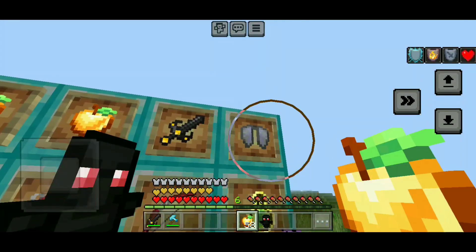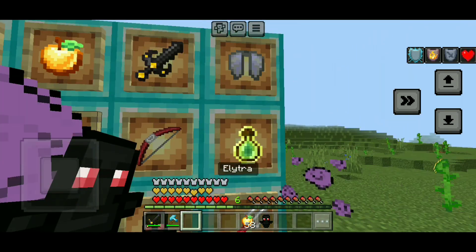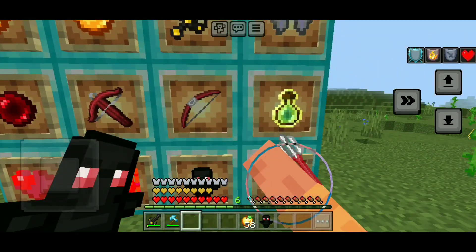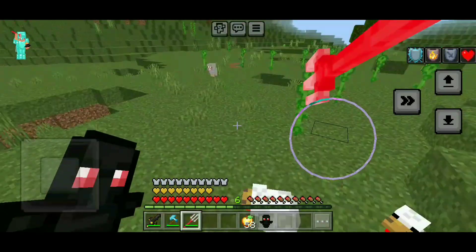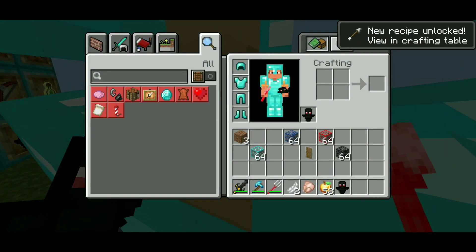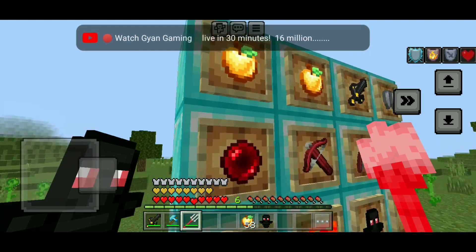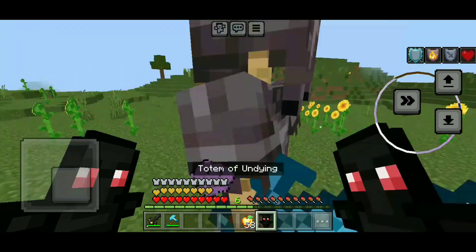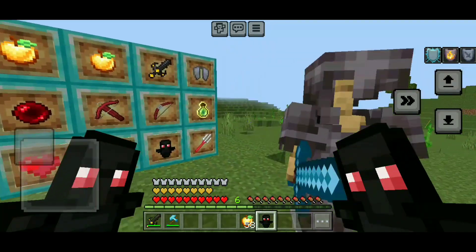And then you will see the apple. It is not a default. The enchanted apple — they are also not default. And the Trident, the red theme. Now we are going to keep it. And the totem — it is a bit of a red theme.